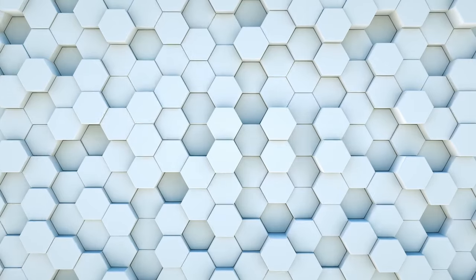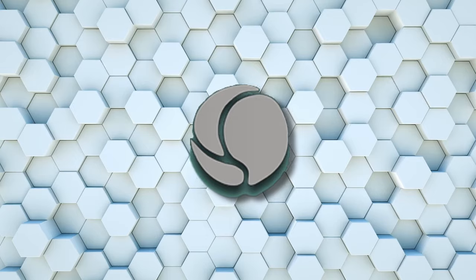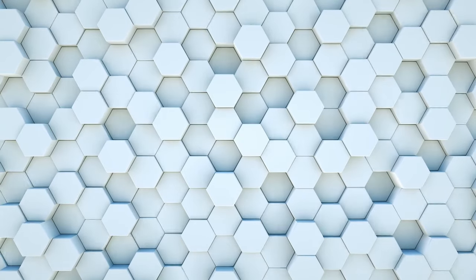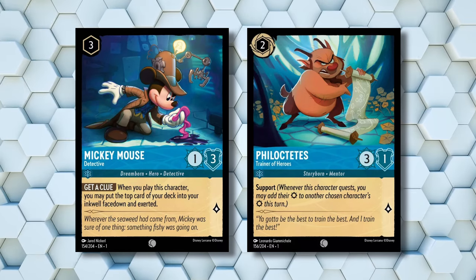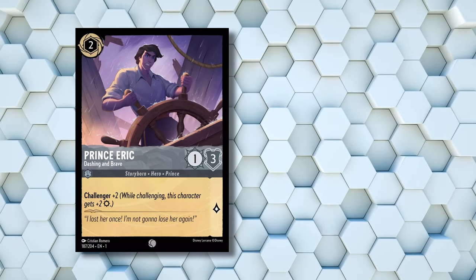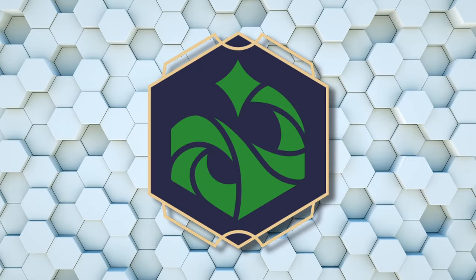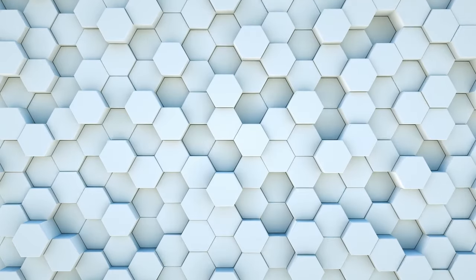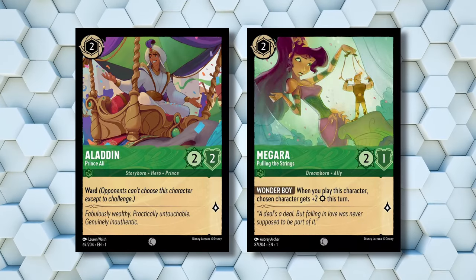Welcome to the first episode of Port-a-Whale speedrun, where we will be trying to get a win today with a deck filled with only Commons. To start off deck building, we first need to identify the best color of Commons-only. Sapphire could get us some ramp with Mickey Mouse Detective, and also has Phil Trainer of Heroes, which with his support can help us get over bigger characters. Steel gives us Challengers like Prince Eric Dashing and Brave and Captain Hook Forceful Duelist.